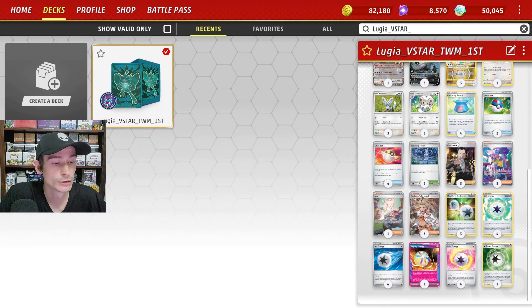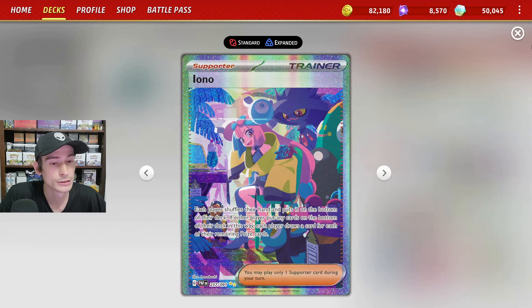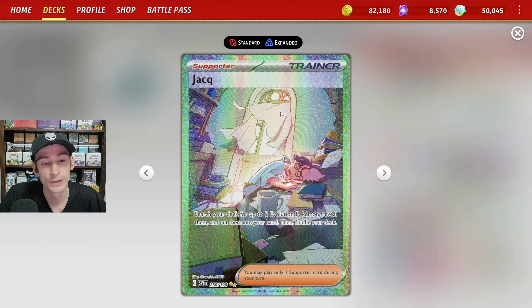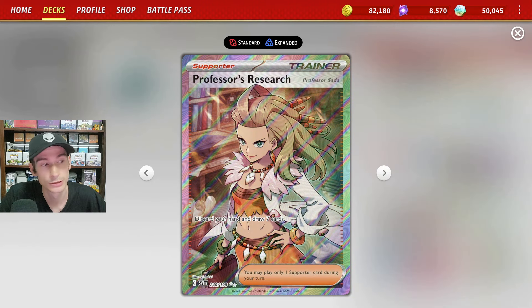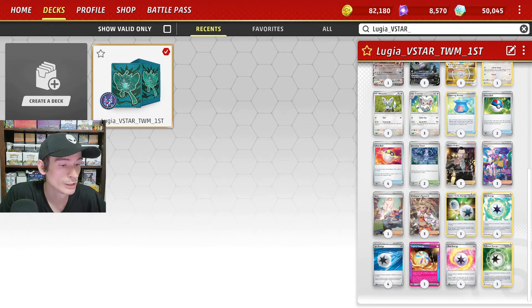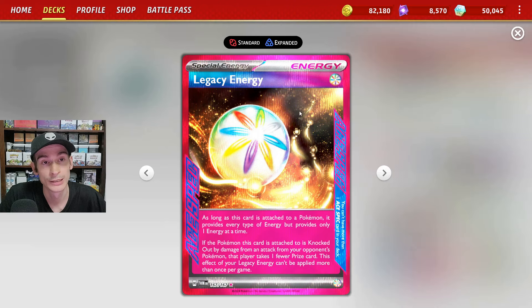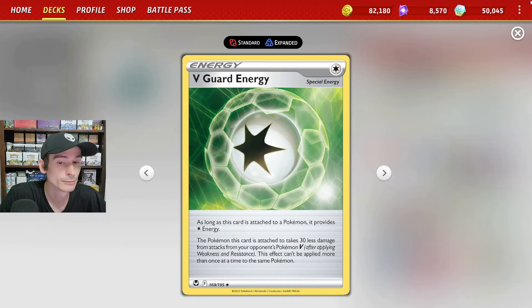Moving on to Trainer cards: three copies of Boss's Orders to gust up something from your opponent's bench, three copies of Iono for disruption and draw support, one copy of Jacques to help find two evolution Pokemon, and three copies of Professor's Research. For special energies: three Double Turbos, four Gift Energies, four Jet Energies to help us switch out. Our Ace Spec is Legacy Energy, where if the Pokemon it's attached to is knocked out, your opponent takes one fewer prize card. We also have four copies of Mist Energy and one copy of V-Guard Energy.